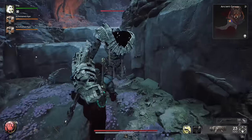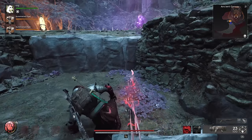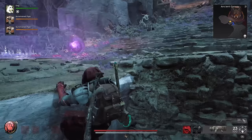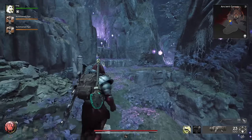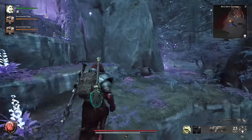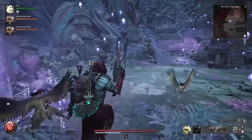Hello everyone and welcome back to another Remnant 2 guide video. In this one we're going over more secret stuff, including how to get the Thorn Weapon, Mudtooth's Hat, and how to get the Burden of Mesmer — the 100,000 scrap item from Walt in his inventory — but you can get it for free from a secret ending. So let's take a look.